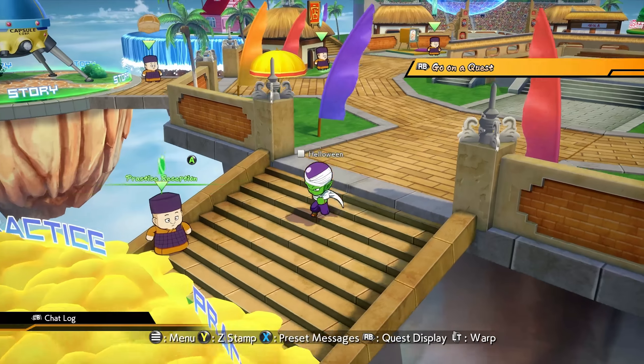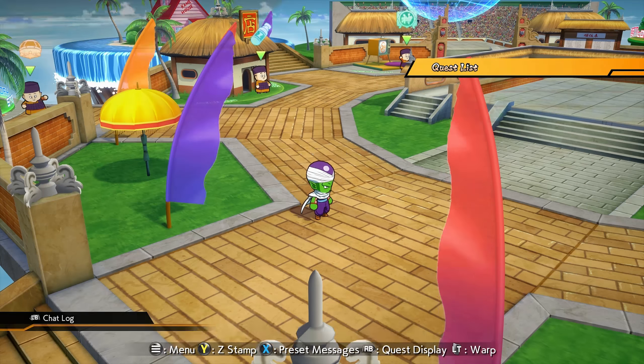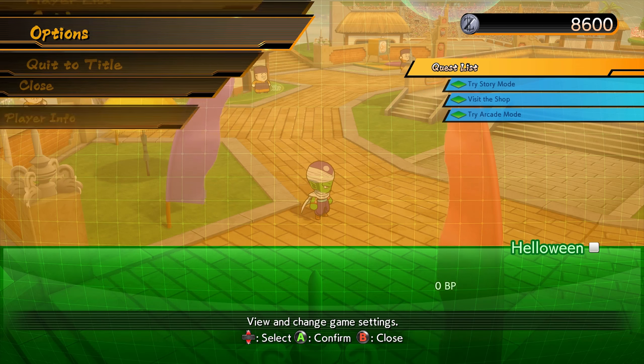I've literally just started. I've gone through the tutorials and I can actually show off something that resembles actual gameplay. The first thing I want to do is quickly go through the options the PC version has, in case anyone's curious.